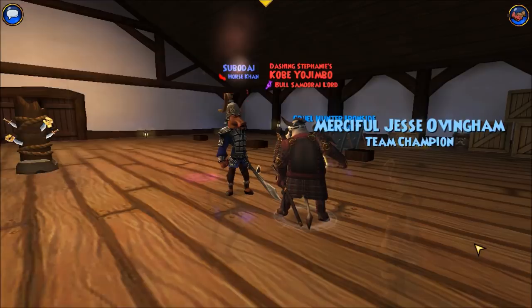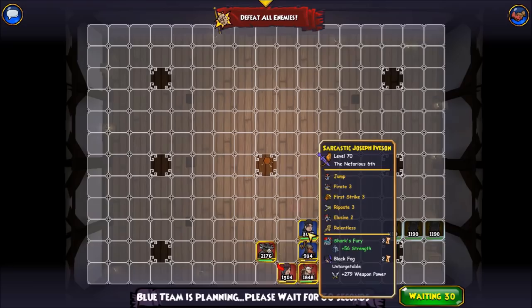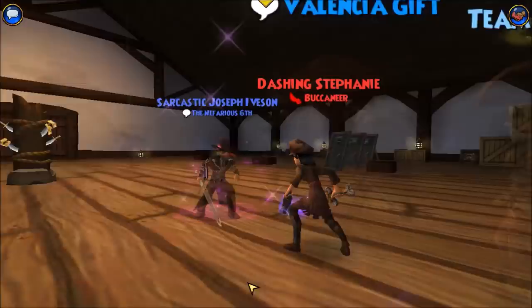If he shrouds this turn, then I will hide. Or I could run — that's another option. Okay, you went for the assassin, which is an interesting choice.